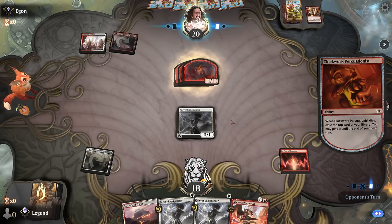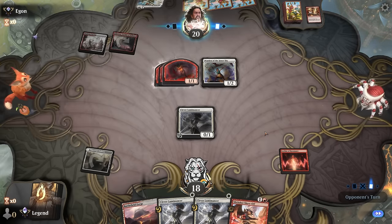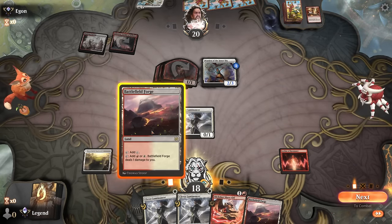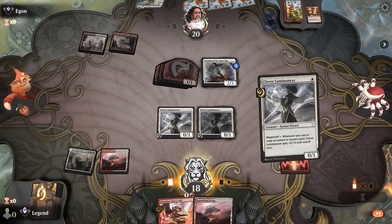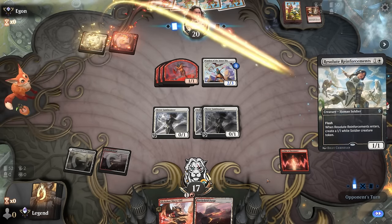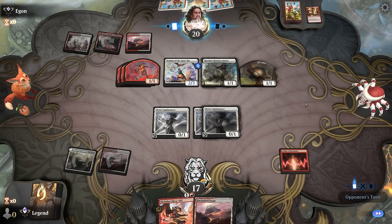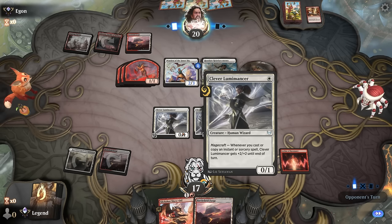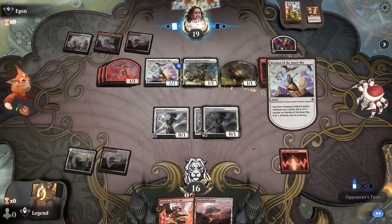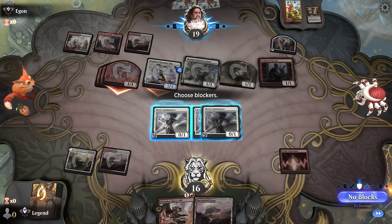Opponent has the Demolition, already making three 1/1s. Finds Reinforcements which they can play next turn, plus a Warden that can immediately activate — a good start for them. We're just going to play two more Lumimancers. Our opponent can play Reinforcements plus convoke something out, but if they tap most of their team they might leave themselves vulnerable to the triple Lumimancer, because every spell we cast with Leyline will pump these for four. Sadly our hand isn't very good — opponent just activates Warden and attacks, hitting us for six.